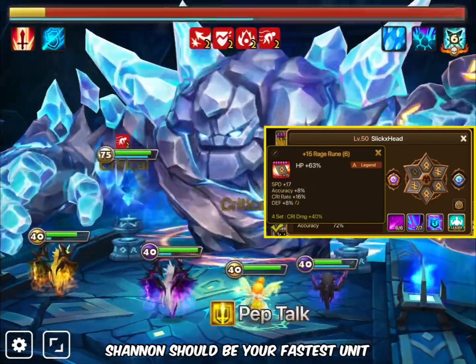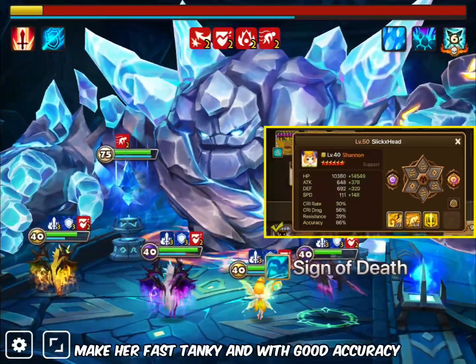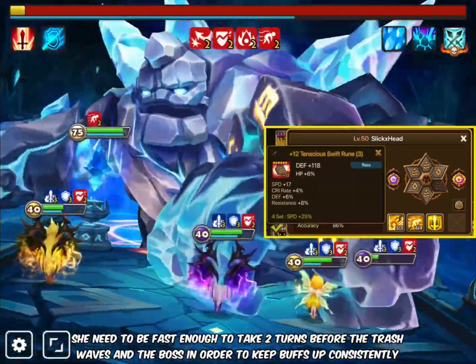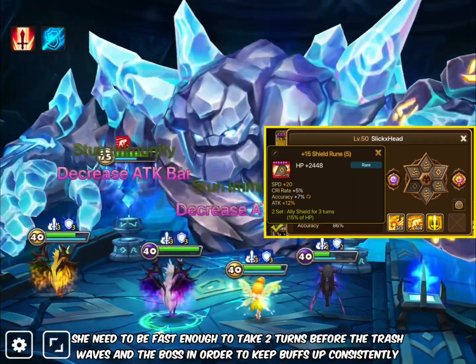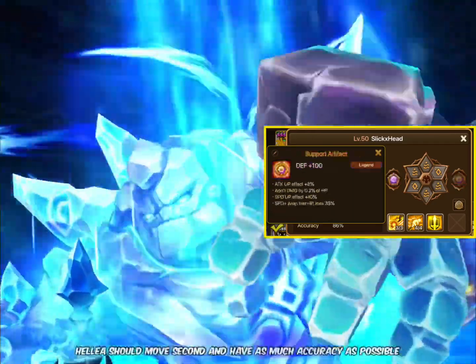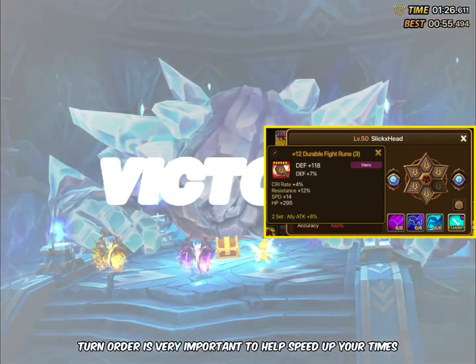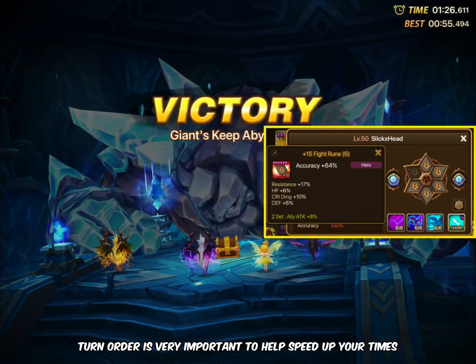Shannon should be your fastest unit. Make her fast, tanky, and with good accuracy. She needs to be fast enough to take 2 turns before the trash waves and the boss in order to keep buffs up consistently. Helios should move 2nd and have as much accuracy as possible. Turn order is very important to help speed up your times.